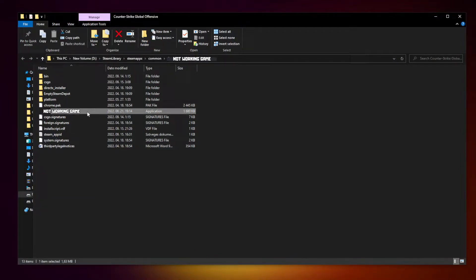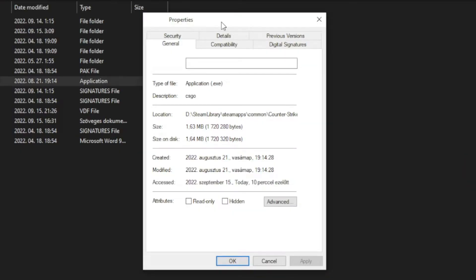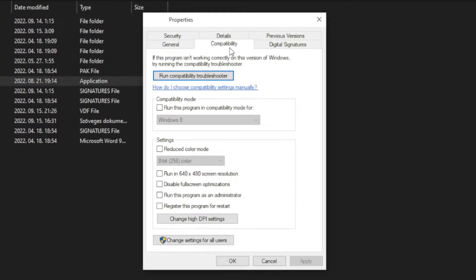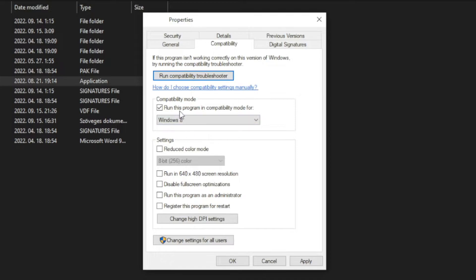Right click the not working game and click Properties. Click Compatibility. Check Run this program in compatibility mode. Try Windows 7 and Windows 8. Check Disable Full Screen Optimizations and Run this program as an administrator. Click Apply and OK.